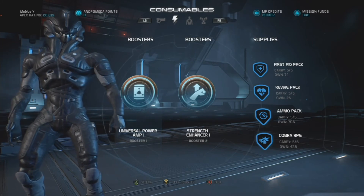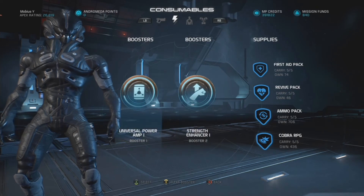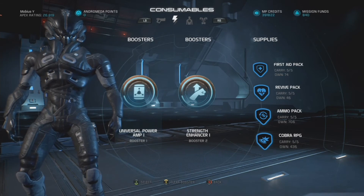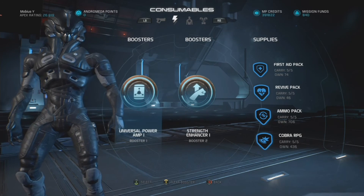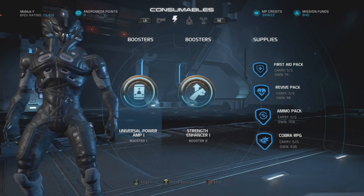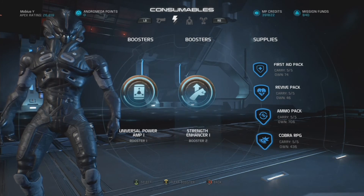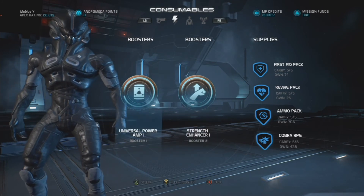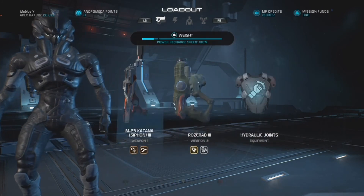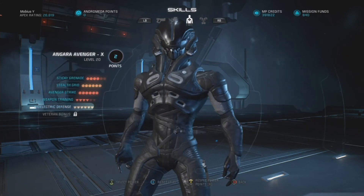And then lastly, boosters. For my first booster slot, Universal Power Amp — this increases the damage of everything including your melees, your weapon damage, and your power damage. So your sticky grenades get a slight damage bonus from this as well, but most importantly it gives you an increase to your melee damage so Avenger Strike will hit a little bit harder. Booster number two, Strength Enhancer. Higher grade universal power amps and strength enhancers will mean you just do more damage, making it easier and quicker to kill sub-bosses and doing more damage to boss units.